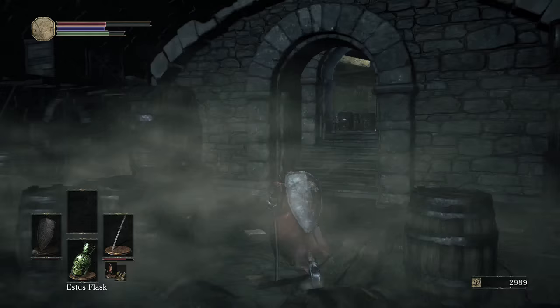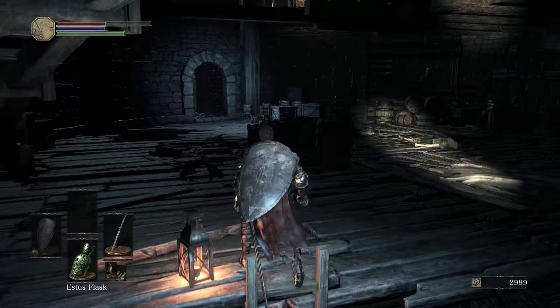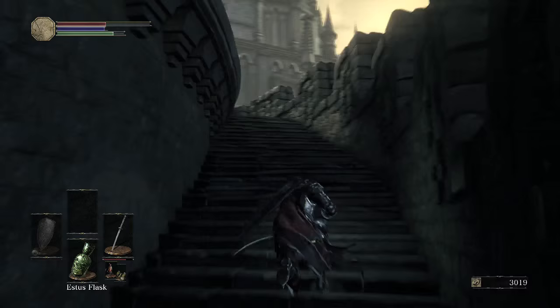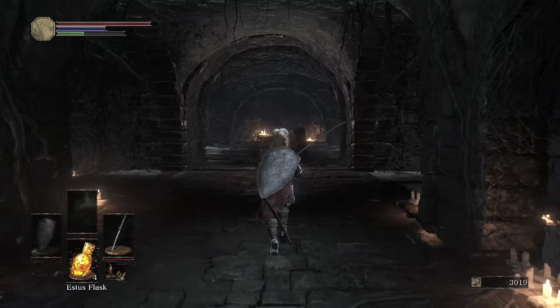The Blue Tearstone Ring increases damage absorption when HP is low, and 'this stone is said to be a tear of sorrow of the goddess Kaitha.' Kaitha the Goddess of Tears is actually a goddess from Dark Souls 2. Also I do want to mention that there is Dark Souls 2 lore in this game — just not nearly as much as Dark Souls 1 lore, but there are references.